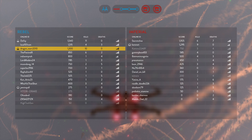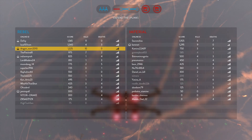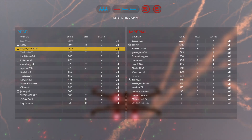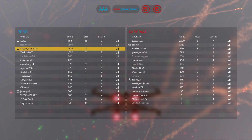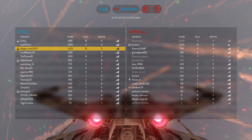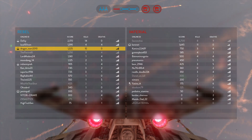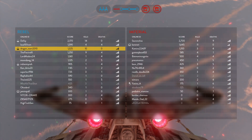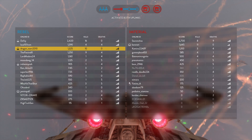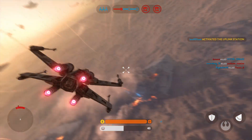Uplink station engaged. Well done, now defend it. Y-Wing locked in. Uplink activated — watch for Imperial counterattack. Air support is on its way.